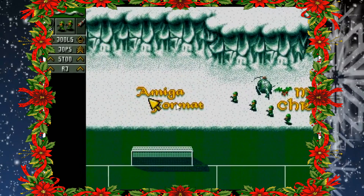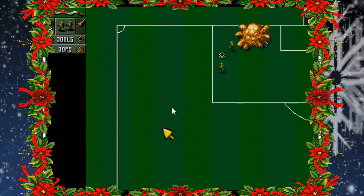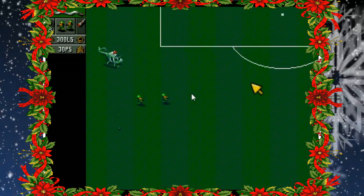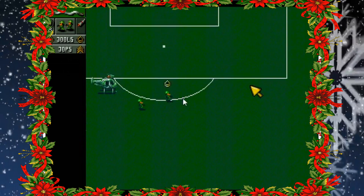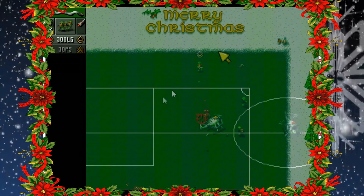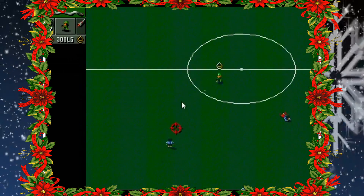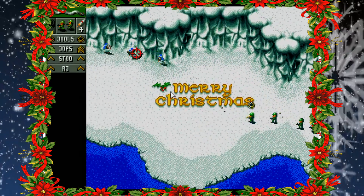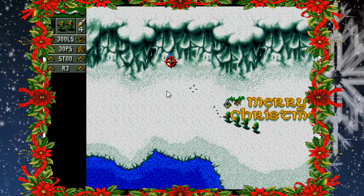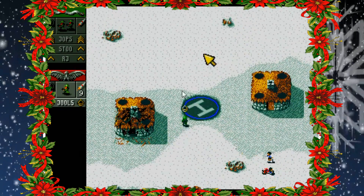The demo consists of two levels. The first, called Land of Hope and Glory, starts out with a standard Cannon Fodder setup, with you controlling a team of four troops including the legend himself, Jules. Unusually though, below you is a football pitch with the festive message Merry Christmas in the snow above it. As your team of troops invades the pitch, they come face to face with a rival football team and promptly gun them down without mercy. The second level called It's Snow Time is more classic Cannon Fodder, as you blast your way through the snowy terrain shooting enemy troops and blowing up buildings. Nothing says Christmas like mercilessly massacring your enemies.